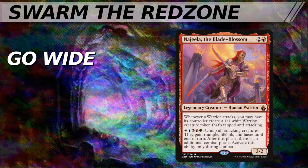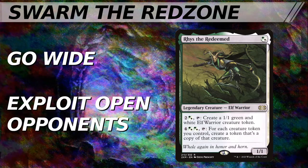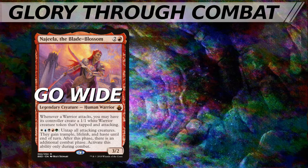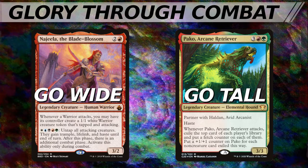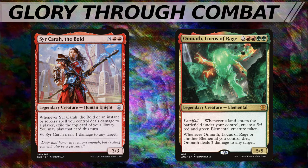Commanders who support a go-wide strategy like Najeela does can overwhelm decks trying to be more efficient on the stack that are neglecting their ground game. Alex's Rhys the Redeemed brew can grow a board of tokens with frightening speed and quickly threaten to end games — much like Krenko, Mob Boss has been shown to do over and over again ever since his printing, and it doesn't take much for goblins to get out of hand. If your goal is to win through combat, you need to make sure your attackers can get around or over your opponent's defenses. You'll get nowhere fast if you plan to beat in with a 3/3 and your opponents are all playing bigger creatures. Know your metagame, know which kind of creatures you expect to see on the other side of the battlefield. If you're routinely playing against Omnath, Locus of Rage, make sure you can win through combat before that opponent gets Omnath online reliably, or have a way to fly over those elementals.